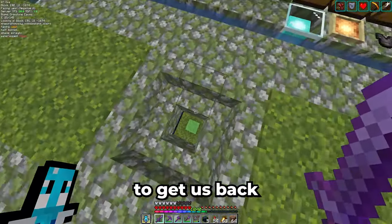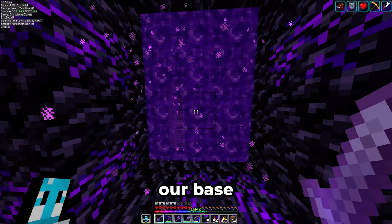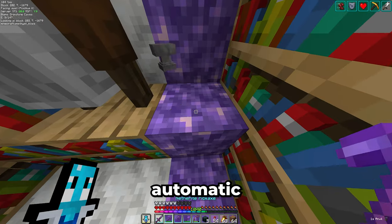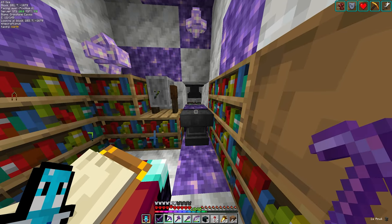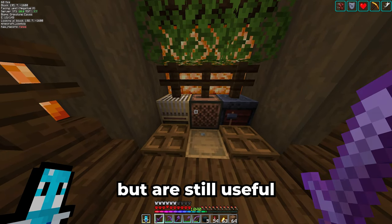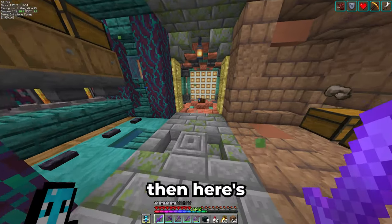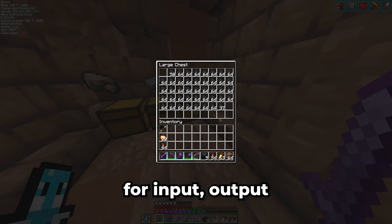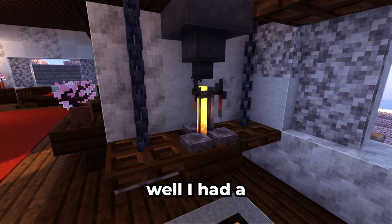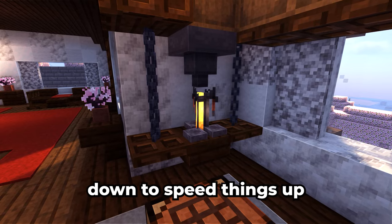Down below is a slime launcher to get us back into the storage. Right across is our nether portal with a zombified piglin trap to keep them from wandering around our base. Over here is the enchanting setup with some storage for books and lapis, a grindstone and even an automatic anvil replacer. On the other side are workstations I don't use too often but are still useful to have — there's a loom, a jukebox and all our music discs, and a smithing table. Then here's a 32 furnace smelter with chests for input, output and fuel. Across is a brewing station, something I didn't have in my previous base. I had a singular brewing stand there but whenever I needed potions I temporarily placed a few down to speed things up.